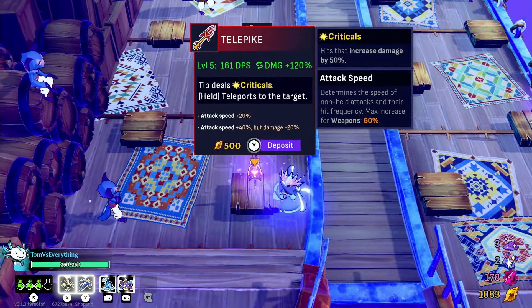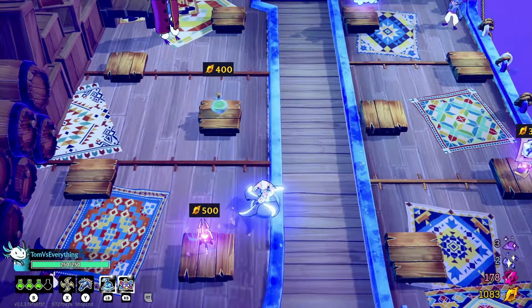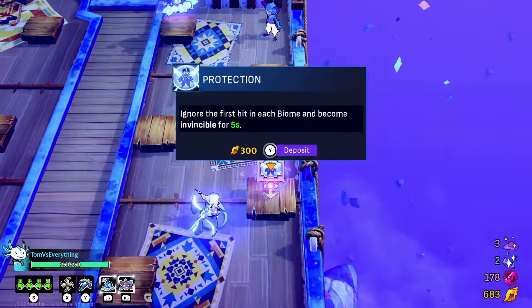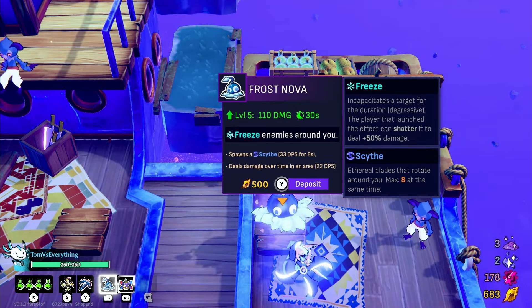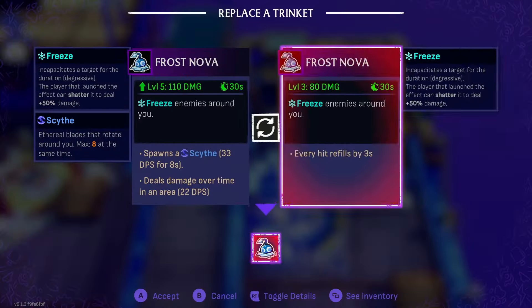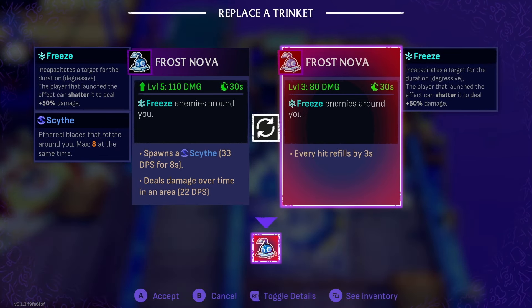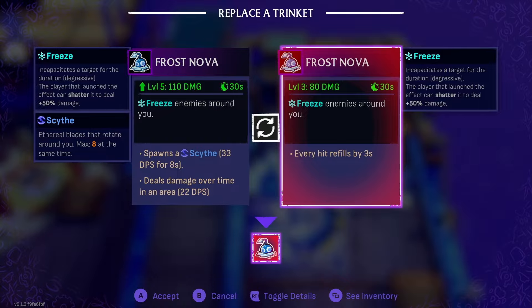Telepike - this is one that I haven't played a lot with. Plus 60% attack speed, that's kind of nuts. Cross Nova spawns a scythe - heals damage over time. I kind of like that. It's not a ton, but we're gonna spawn some damage because it does its base damage, and then it spawns a scythe for eight seconds that does 22 DPS while it's on. That's kind of awesome.